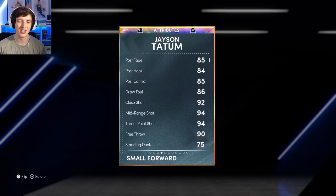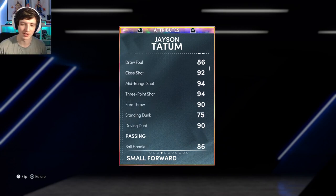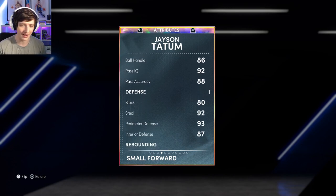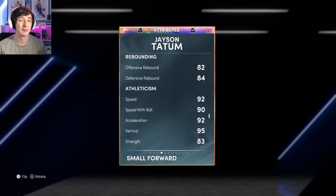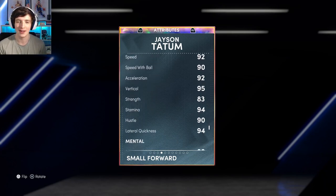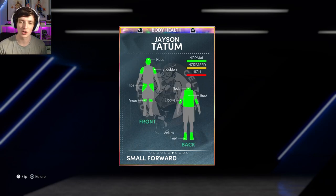Looking at the stats: 94 three-ball, which goes up to 97 with my code. He has a 94 mid-range, 90 driving dunk, 86 ball handle, 88 pass accuracy, 80 block, 92 steal, 93 perimeter, 87 interior, 80s across the board for rebounding, 92 speed on this 6'8" card, 90 speed with ball, 92 acceleration. Athletically this card is fantastic.